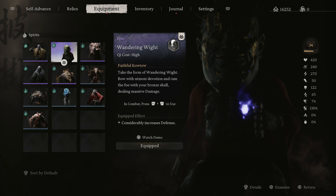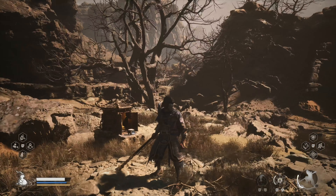So once you have this spirit — the Wandering White — you're going to go into equipment and select that spirit.